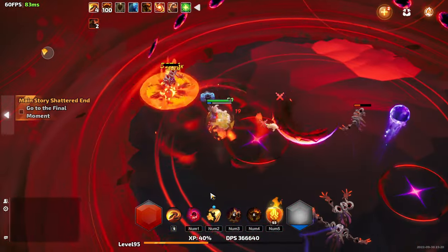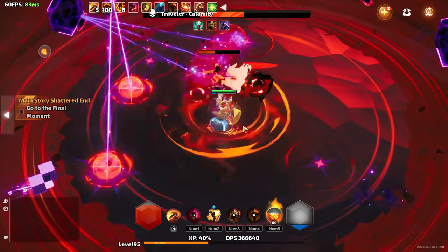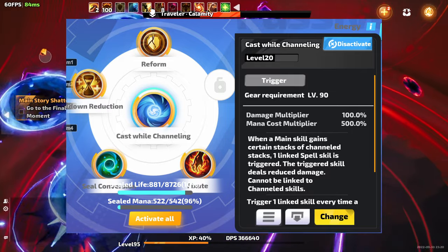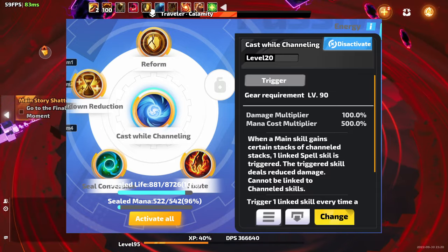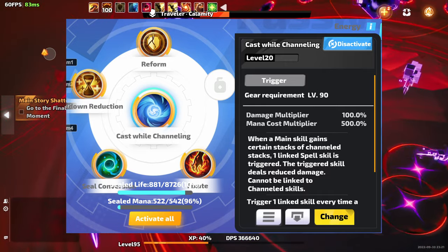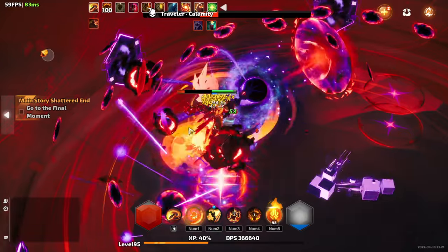One of my favorite things about this build is a really cool tech with Cast While Channeling. Cast While Channeling is a trigger support that triggers other skills at a fixed interval while you're channeling. Since Whirlwind is a channeling skill, you'll almost always be channeling. I'm using it to activate Fixate — which applies marked to the enemy and gives you a large double damage buff — and Reform, the defensive skill. The reason I like Cast While Channeling as opposed to Auto Defense, Death Will, or Cast When Damage Taken is that those have various penalties to the triggered skills, whereas Cast While Channeling only has a damage penalty, and neither Fixate nor Reform do damage, so it's totally fine.